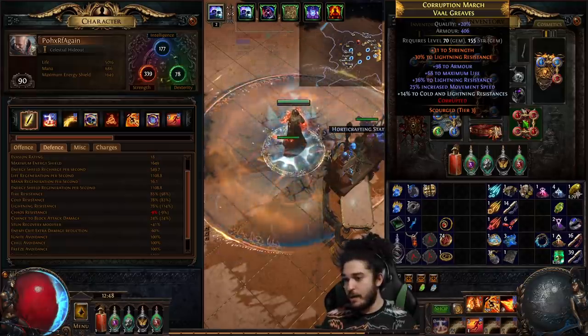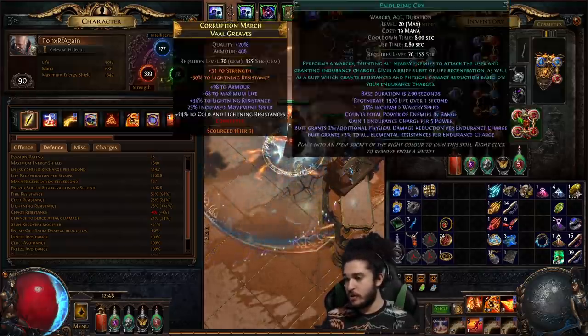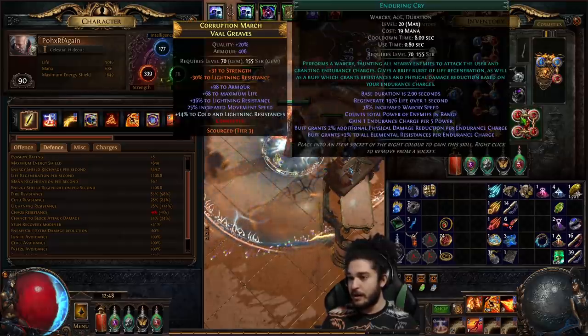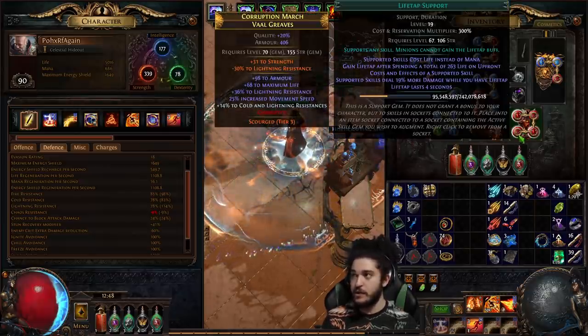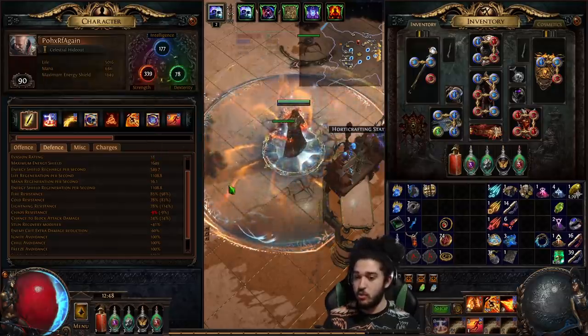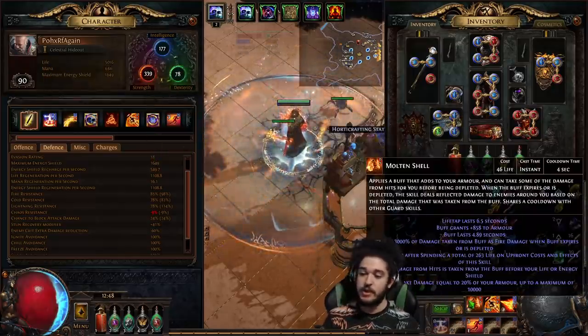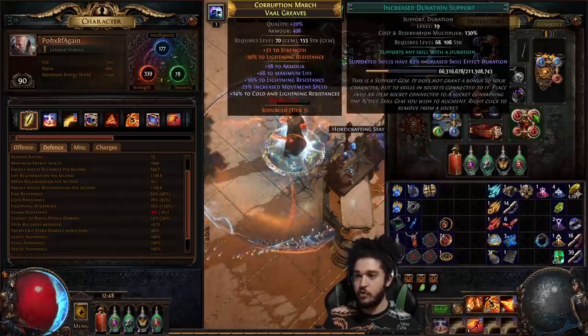Boots can roll percent increased life regeneration. My boots are kind of lacking right now - I want much higher movement speed boots. In my boots I have Enduring Cry, Increased Duration, Molten Shell, and Life Tap. The reason Life Tap is on here is so that when my Wave of Conviction goes out and I take damage I don't die because I can't recast Molten Shell or Enduring Cry. Not the best setup but it's just what I've got right now.